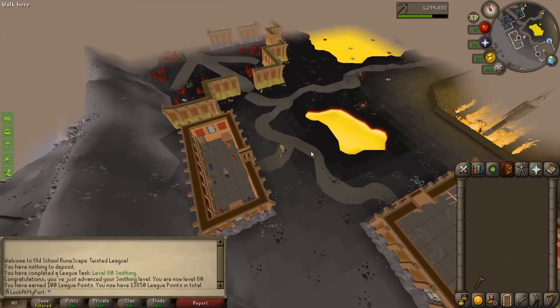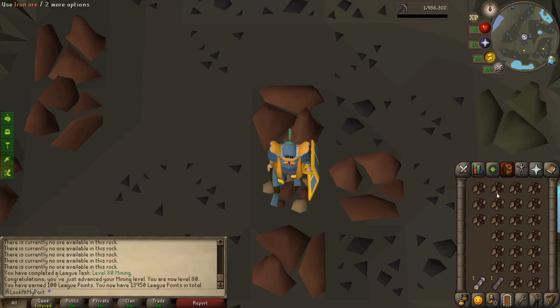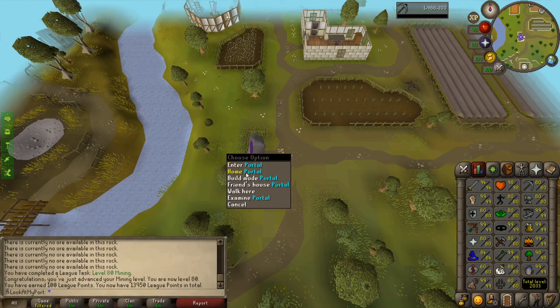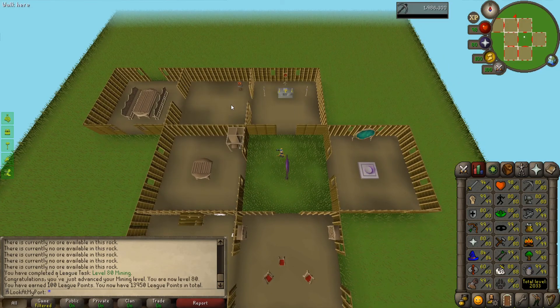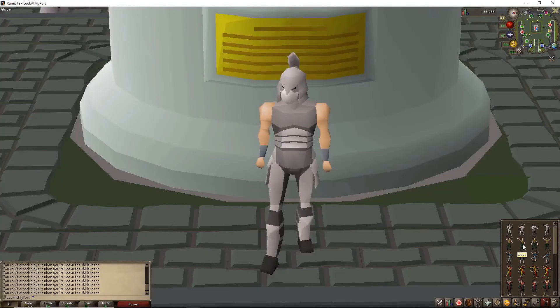Next, level 80 mining. We dropped so many iron ores to get here — 10 times less than you would regularly have to, but still — 100 league points. Now there are a few other skilling goals that I could go for right now. I think we're going to mix it up a little bit. We'll be right back.